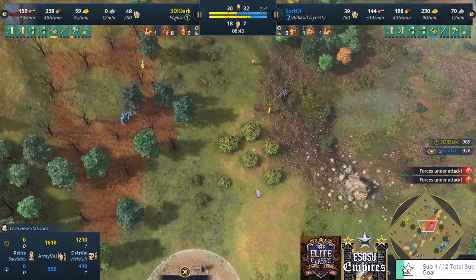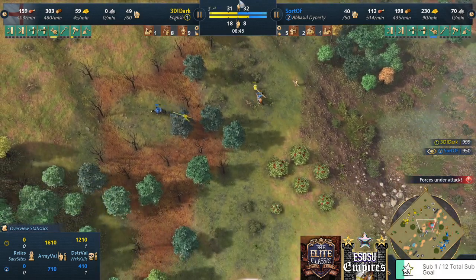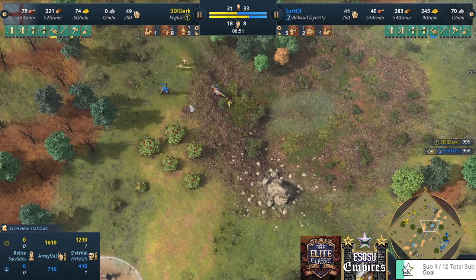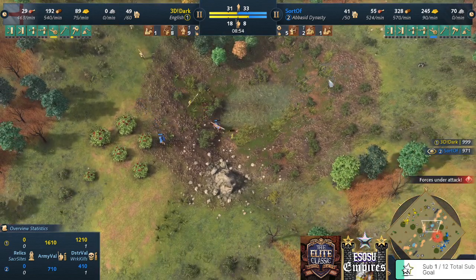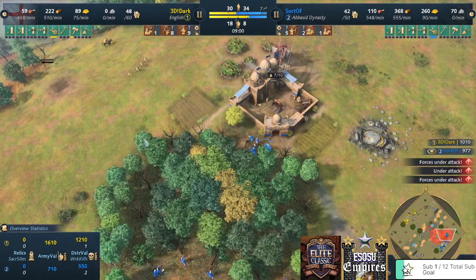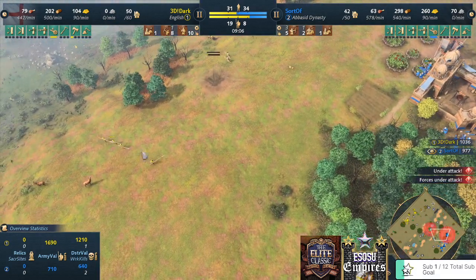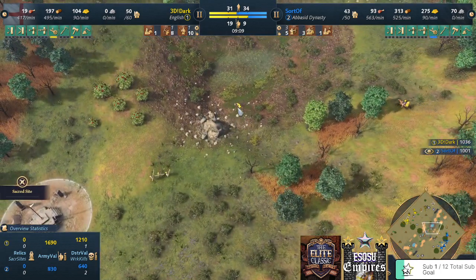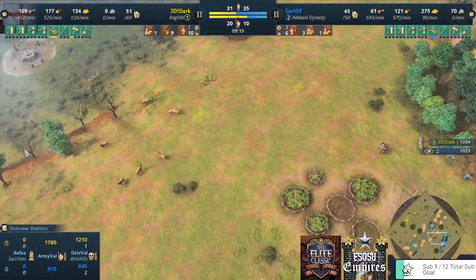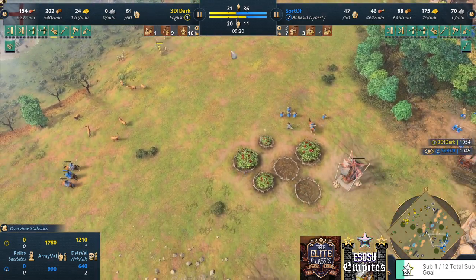Longbows trying to do more damage but it's not happening. Sorov is applying good pressure here — the villager goes down. A spear is running around trying to get the horseman but it's not possible, and the villager goes down — great work from Sorov. In the middle of the map another villager goes down. More military for 3D Dark — now up to ten spears — but Sorov is coming with seven archers, three more on queue.